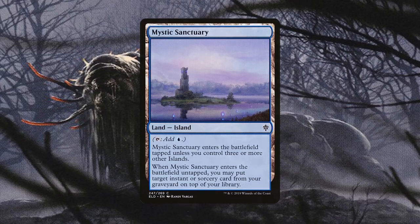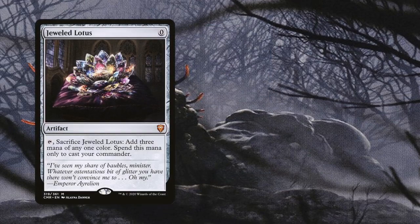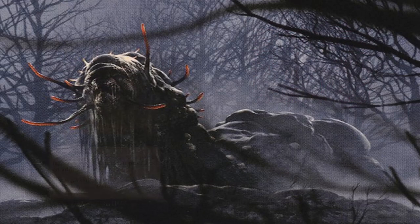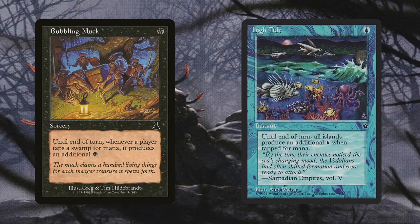As for helping alleviate that 7 mana cost, Jewel Lotus and Dark Ritual do a good job at getting it out a bit faster. Unfortunately, a turn 1 Toxral requires more than just a land and these two cards, but at least either of these gets it out a couple of turns faster. Same with Bubbling Muck. The deck is mostly black, which is why High Tide is not included — even though you could include it if you wanted to for your own deck. Keep in mind that the deck is running Urborg, Tomb of Yawgmoth, which gives Bubbling Muck a ton of mileage.